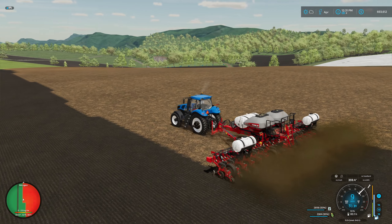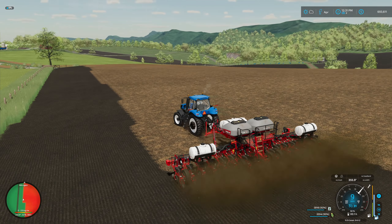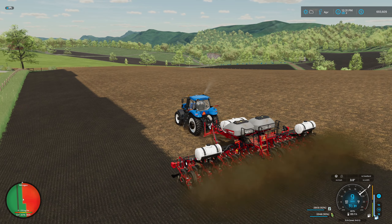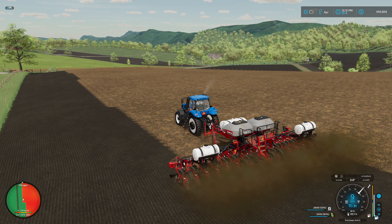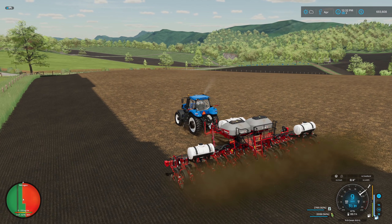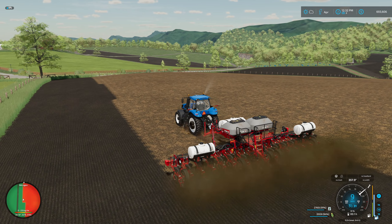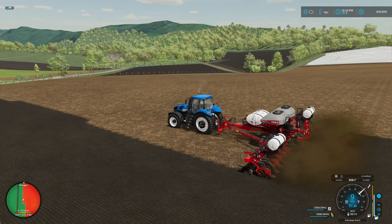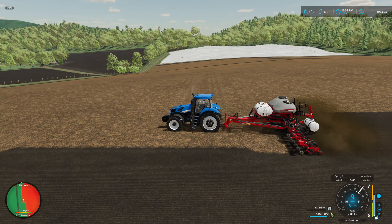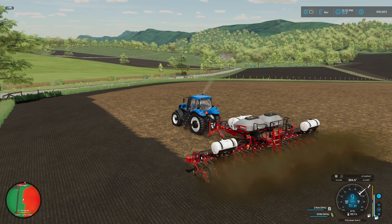I think what I'll do - I may actually just let a base game helper work on this field since I've done the border here along the fence. I may go down to the other end and get a little border there between the fields just so it doesn't run over. Actually it doesn't matter because that other field will be planted with corn too, so probably let a helper work this field.